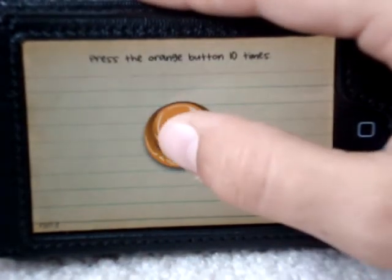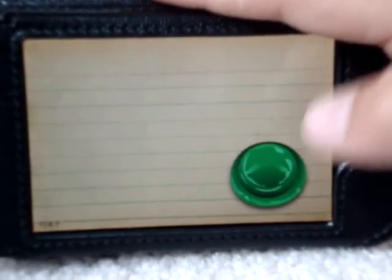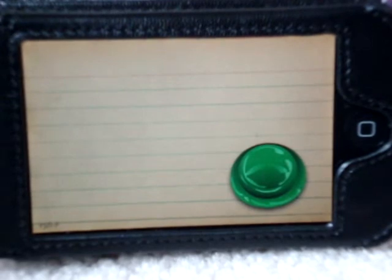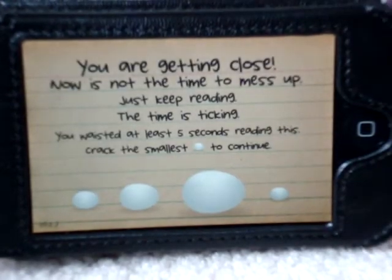Touch the orange button ten times: one, two, three, four, five, six, seven. Oh, it's green — what do I do? Wait. Wait for it now. Now.